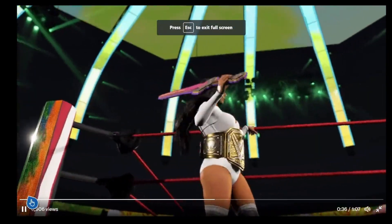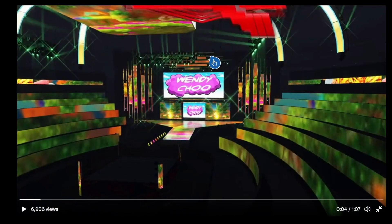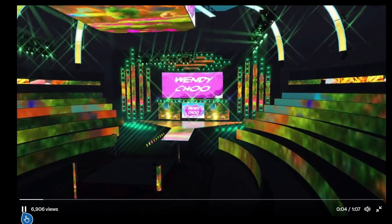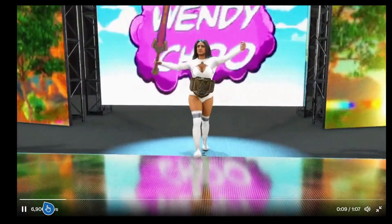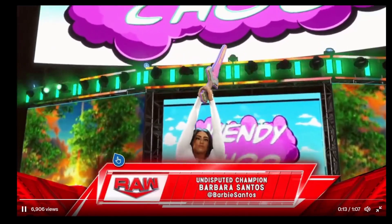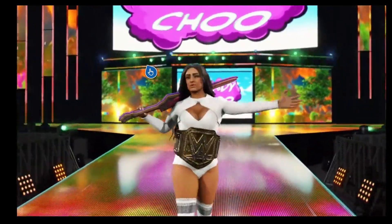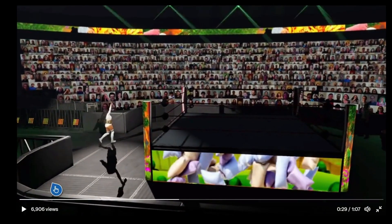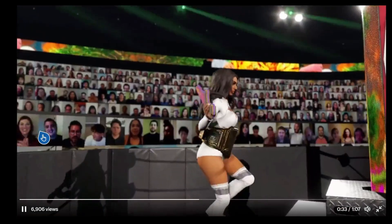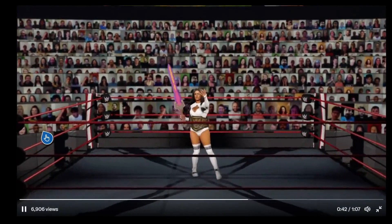First up, Windy 2's Tron's has been leaked — but no music or motions yet. Starting from the jump, you can see when they choose the Tron's right here, it's pretty dope with the pink, blue, and white. There's like grass and trees. You've gotta see the Tron's right here — the green grass, which is pretty cool. They have her entrance motion but this is before the patch. After patch 1.1.09, we should see some updates because the DLC will hopefully be out by then.